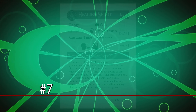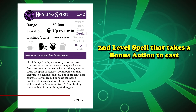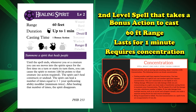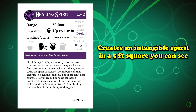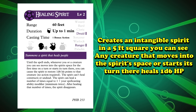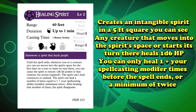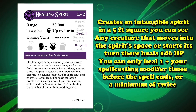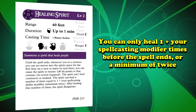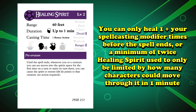And at number seven, we have Healing Spirit. This is a second-level spell that takes one bonus action to cast and has a range of 60 feet. The duration is one minute, and it does require concentration. It creates an intangible spirit in a five-foot square you can see, and any creature that moves into the spirit's square or starts its turn there is healed for 1d6 hit points. You can only heal one plus your spellcasting modifier times before the spell ends, or a minimum of twice. The last sentence is actually an official errata, as before that, Healing Spirit was only limited by how many characters could move through it during its one minute duration.